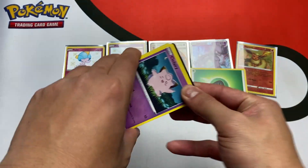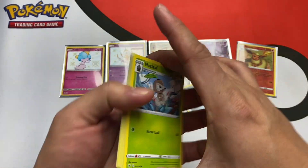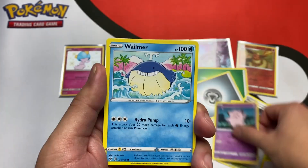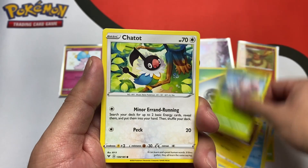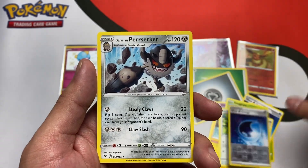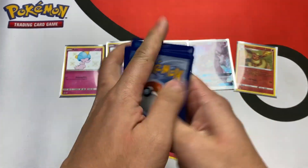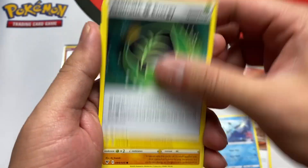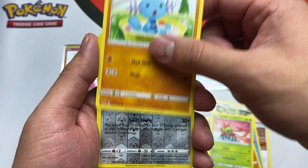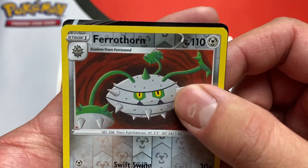Vivid Voltage kind of letting us down right now, but I know this pack is going to have something good — I feel it in my heart. We got Nuzleaf, Wash Energy, Clefairy, Wailmer, Tynamo, Exeggcute, Chandelure, Wash Energy again, and Galarian Perrserker. Last Vivid Voltage — I'm already happy with what we got today so I ain't even mad. We got a Dewott, an Aromatic Energy, Voltorb, Rockruff, Taillow, Yanma, Wooper, reverse Ferrothorn. Ooh, okay!